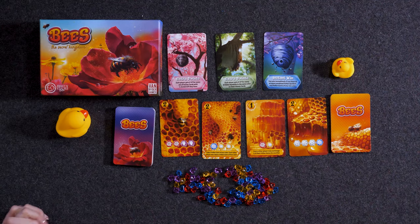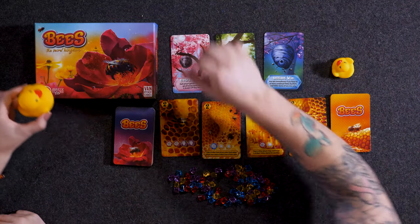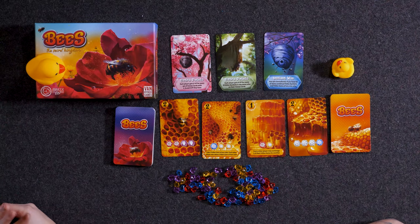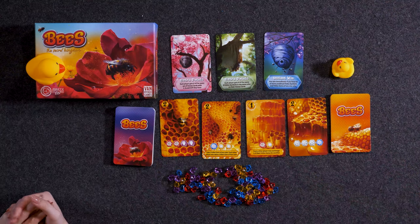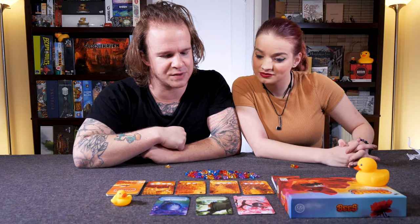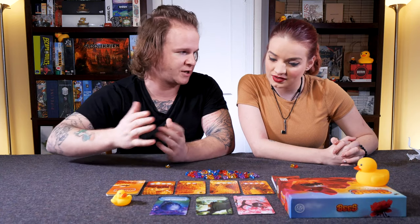As the first player, let's go ahead and make sure we know what type of scoring conditions we have. Each player gets two victory points for every set of honey cards with one, two, and three victory points they have. Each player gets three victory points for every five pollen symbols in the same color on their honey cards. So reds match up, blues match up — pretty straightforward.